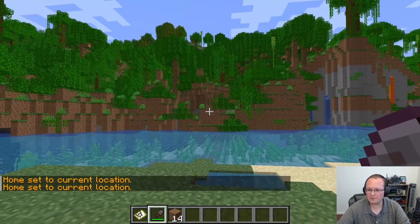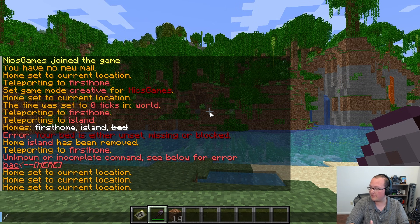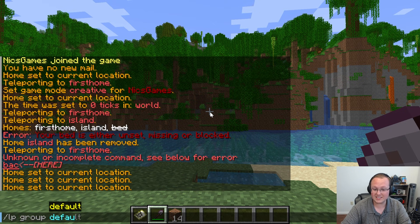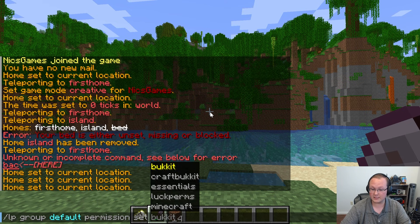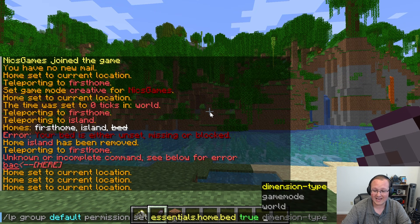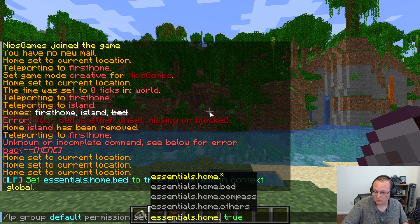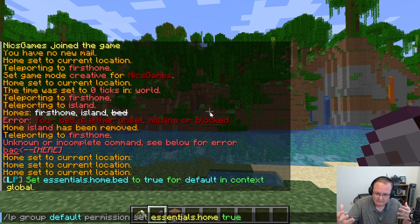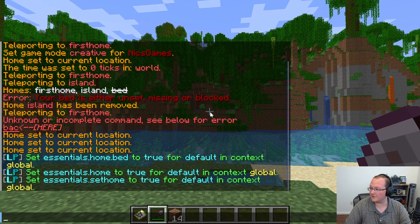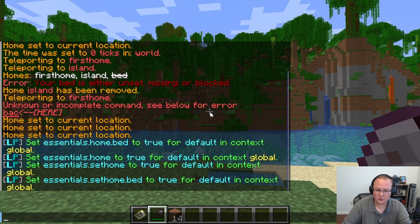Now let's talk about permissions. There are a few different permissions to cover. The first is home bed — if you want someone to use the bed home, they need the essentials.home.bed permission. Using LuckPerms, you do: lp group default permission set essentials.home.bed true. That's what allows people to use the bed home. There's also essentials.home, which allows players to use /home. All your players will need that as well. We're also adding the set home command — essentials.sethome — and essentials.sethome.bed if you want people to use the bed home feature.